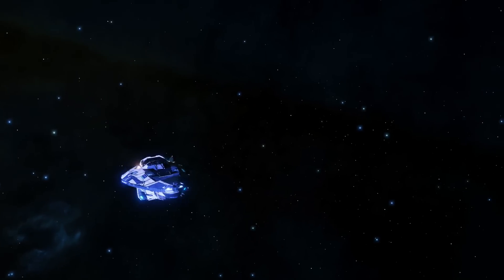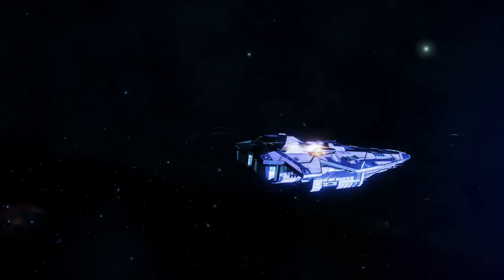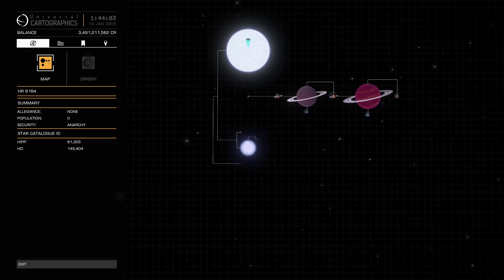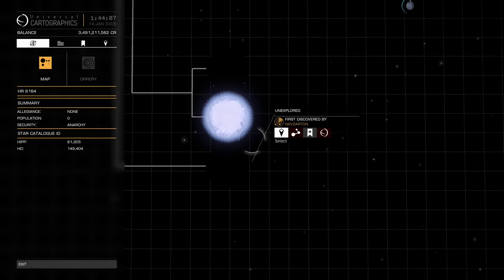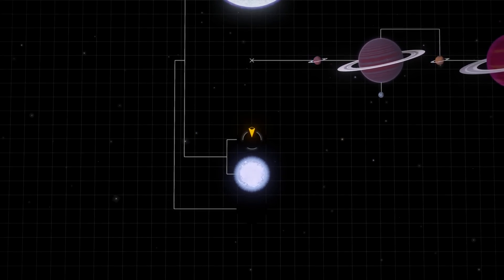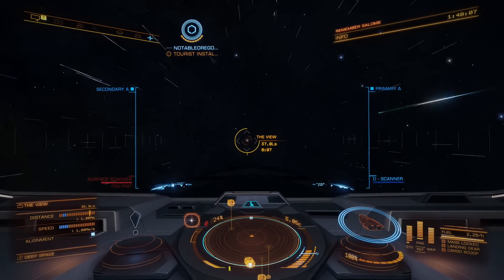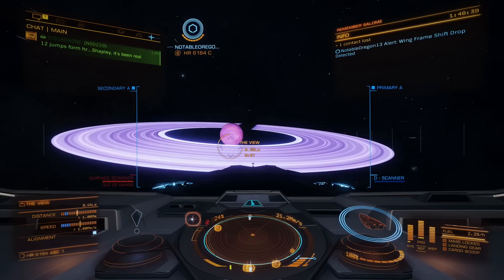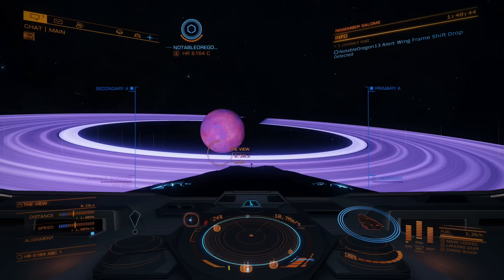Then I saw someone type in chat that it has two black holes. I was like, is this the view — is this what the system is for, to see these two black holes? I recorded a bit of me going to the black holes but they were really small and I didn't feel it was worth putting in. This is the actual view, and this is where things went down.